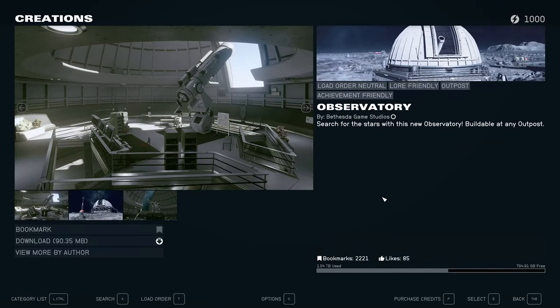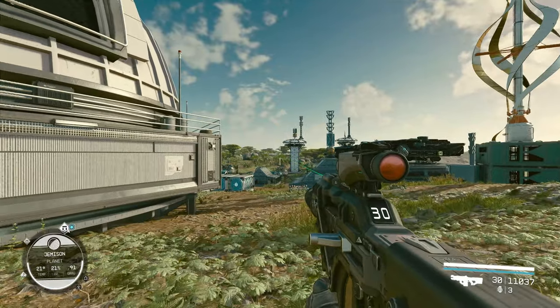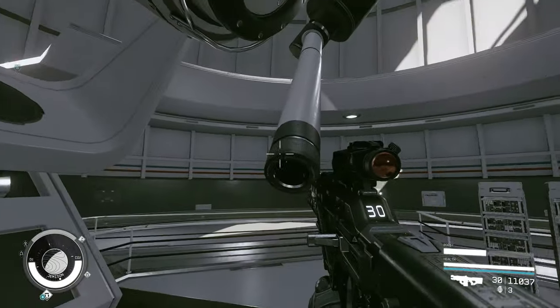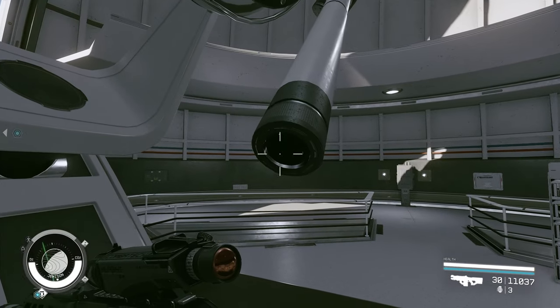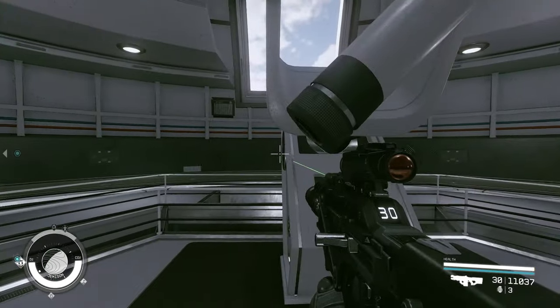Lastly, we have a new item for outposts, and you get it the same way as the previous two — at the Creations menu. It shows up under the Structures menu. It is the Observatory. You can place it in any of your outposts. I actually thought you could interact with the telescope somehow — I thought maybe you could view planets through it — but no, you cannot interact with it at all.